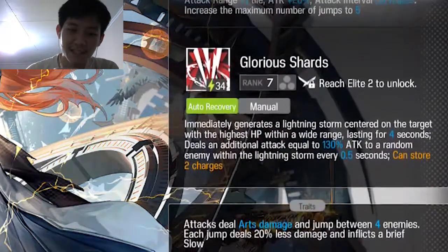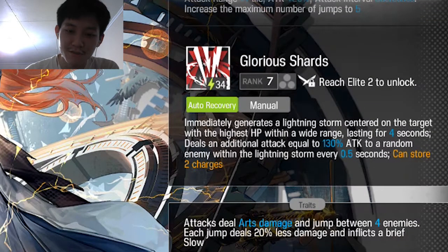Untuk skill 3-nya, immediately generate a lightning storm centered on the target with the highest SP within a wide range, lasting 4 second. Dengan kena sebanyak 130% attack ya, 2 random enemy. Berarti 1 map, musuhnya bakal kena lightning storm setiap setengah second.